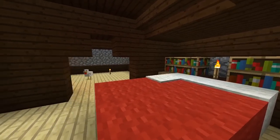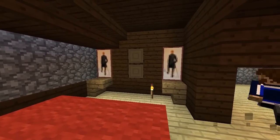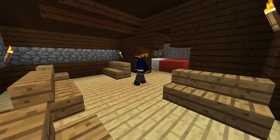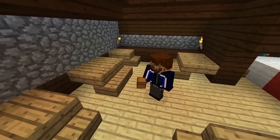Bookshelves, a bedside table, torch lighting here and there and some more paintings. The adjoining room could have a bunch of chests, although if you want this to be true to a regular woodland mansion, don't put anything in them.